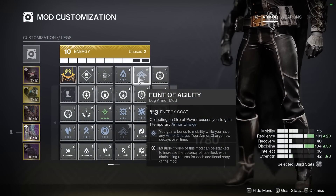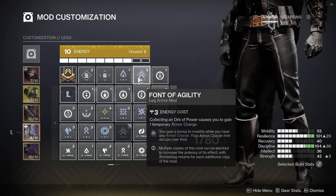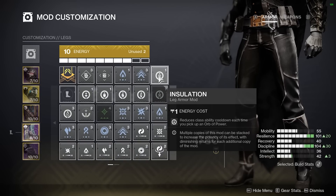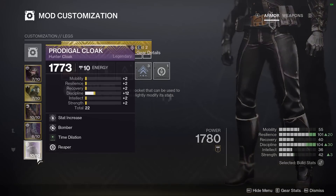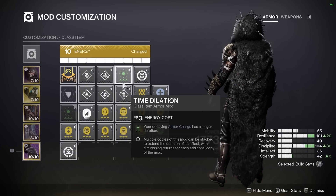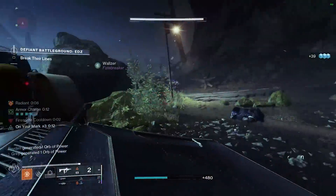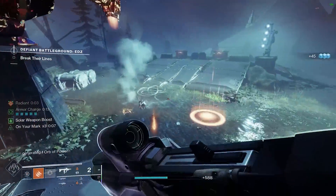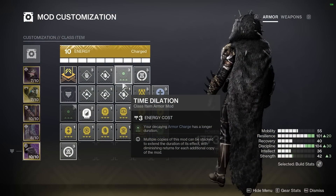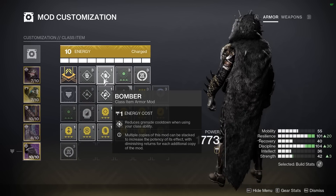I also choose to take Font of Agility, which increases our mobility stat while we have armor charges, helping to reduce our dodge cooldown further. Insulation rounds things out, granting us class ability energy instantly on orb pickup. Finally, on our class item, we take Time Dilation, which will make our armor charges last for 15 seconds instead of 10. Now our armor charge buffs will last for a minute and 15 seconds, making them active nearly 100% of the time. We round this out with Reaper, which allows our weapon to make a guaranteed orb after we dodge, and Bomber, which grants grenade energy on dodge as well.